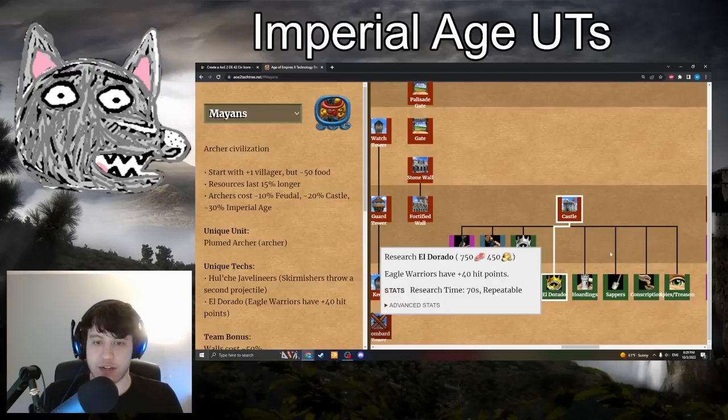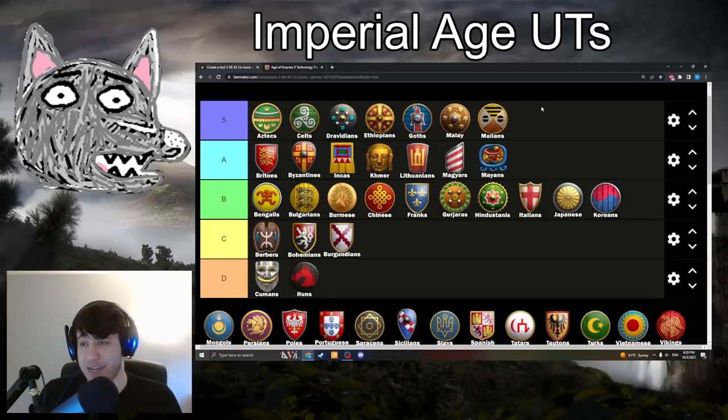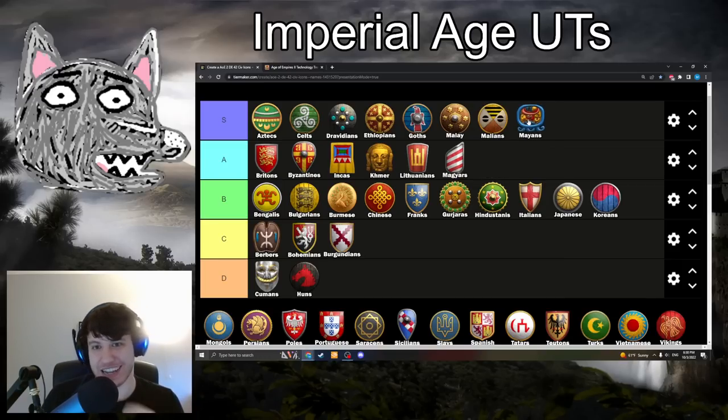Next up is Mayans with El Dorado: 750 food, 450 gold. It does have a long research time now at 70 seconds. It gives your Eagle Warriors plus 40 HP — a 66% increase. I'm going to put it in A-tier still. It only affects Eagle Warriors. Mayans have two decent gold unit options with Plumed Archers and Eagle Warriors, and El Dorado is insane for that unit. But there are times when you're not going for Eagle Warriors, and then the tech is not useful. The effect is so strong that it tempts me to put it higher since Mayan Eagle Warriors are absolutely insane, but it just doesn't help any other unit. A-tier, though if Mayan Eagle Warriors have killed you enough times on ladder, I wouldn't call you insane for saying S-tier.